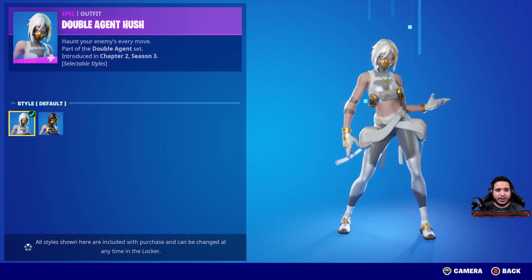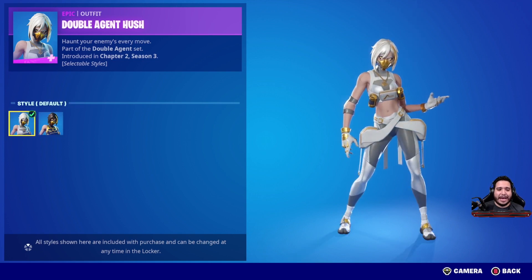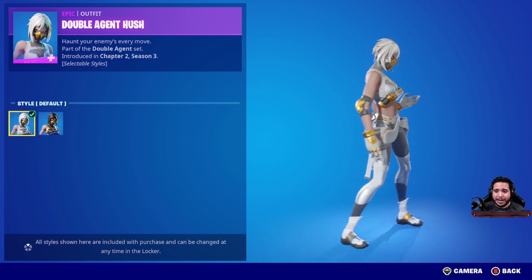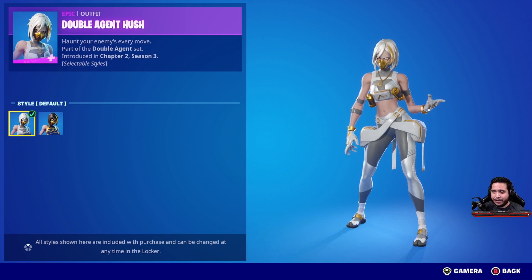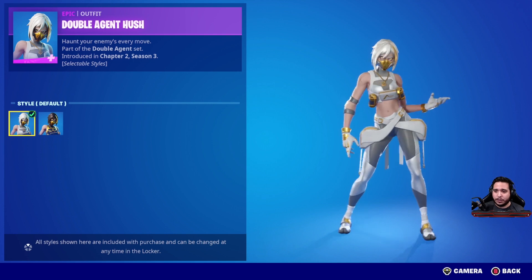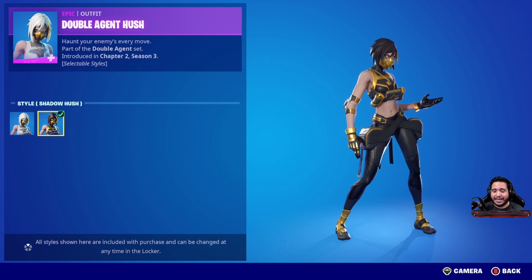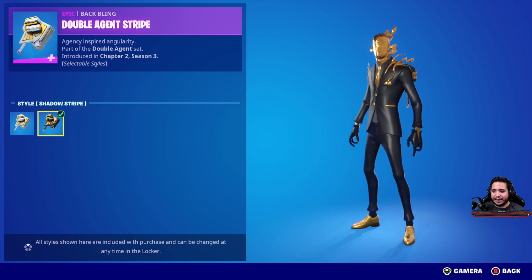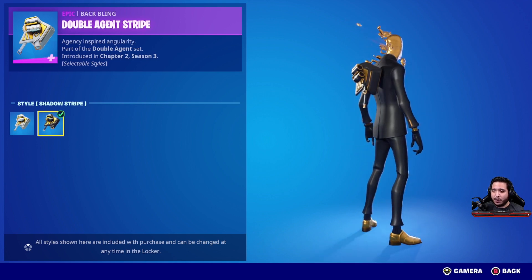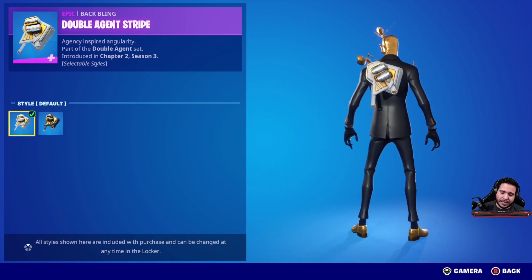So we have the Double Agent Pack in the locker. Starting with the Double Agent Hush — I think this was the one I was least excited about when I first saw the pack, but after running it in game, I think this is actually my favorite one. There's so much more contrast between the white, the gray, the pouches, the gold, the accessories, the mask, and the necklace — it looks so much more unique. I'm going to give this skin a nine out of ten. The back bling is very minimal, very clean, white and gold. I love the grenades on there and how small and compact it is — you can run it with so many different combos. I'm going to give this one a nine out of ten as well.